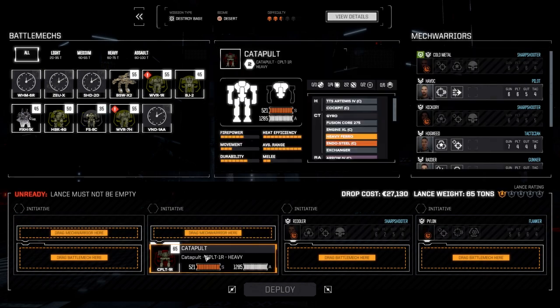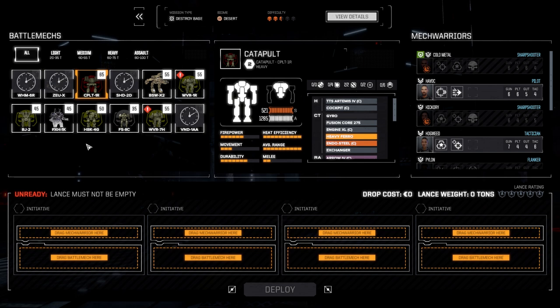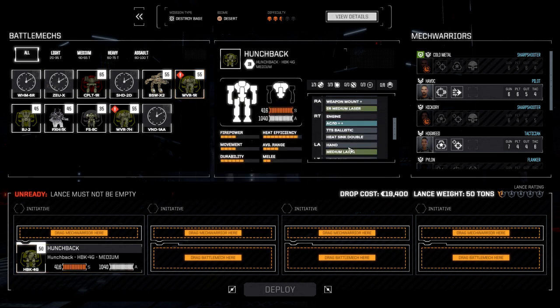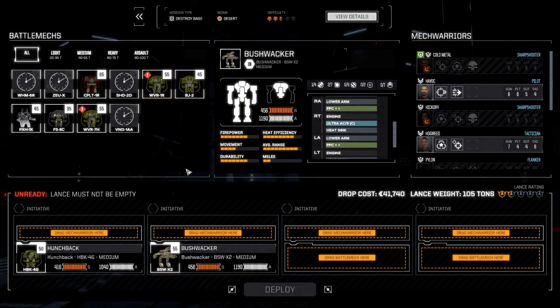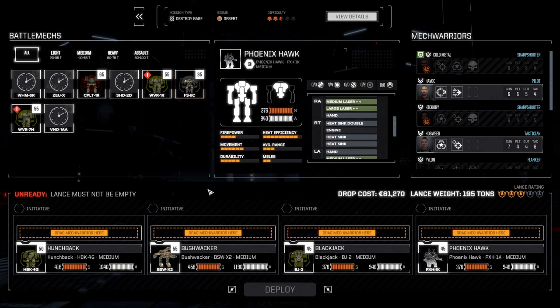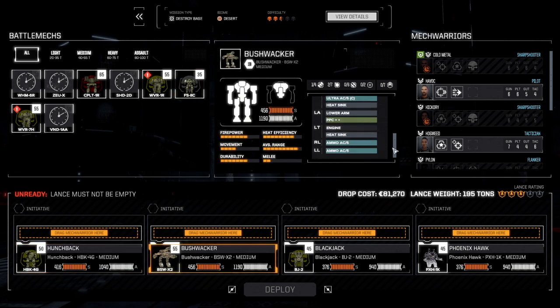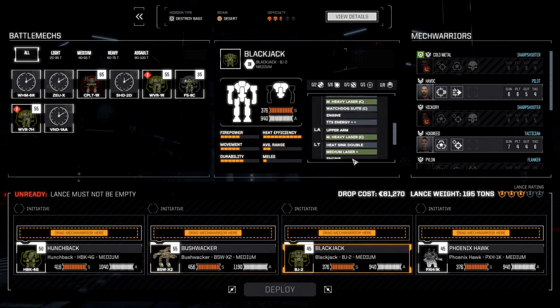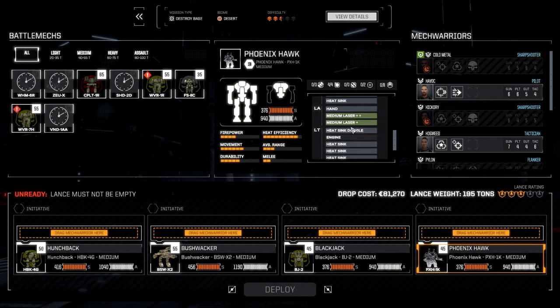We'll flush out our main lance while they rest up and bring in the secondary lance. We're going to lead off with the Hunchback, then the Bushwhacker, the Blackjack, and the Phoenix Hawk. For a destroyed base mission I think that's the best way to go. We've got the AC10 loadout on the Hunchback, the Bushwhacker has the double PPC and ultra AC5, heavy medium lasers on the Blackjack, and the Phoenix Hawk is basically the same loadout.